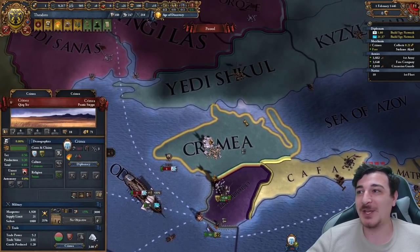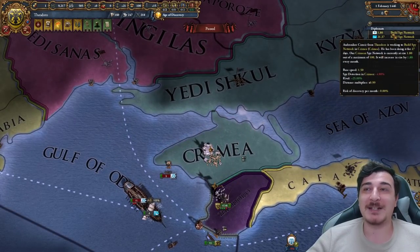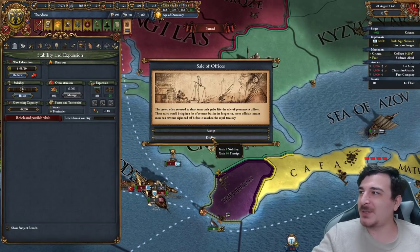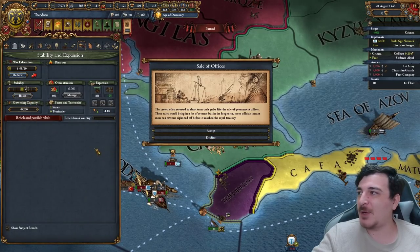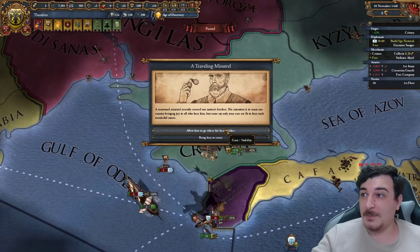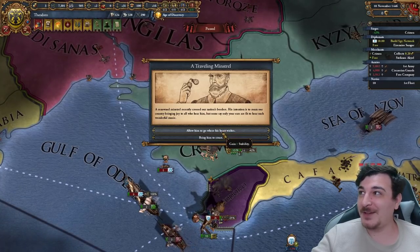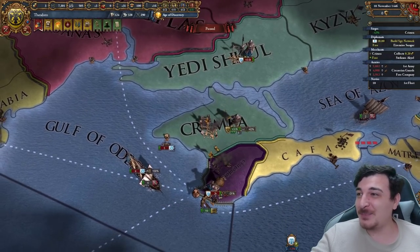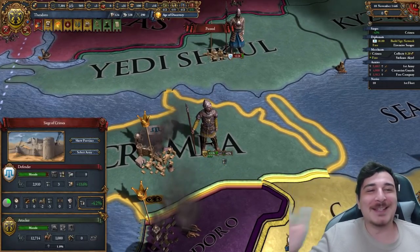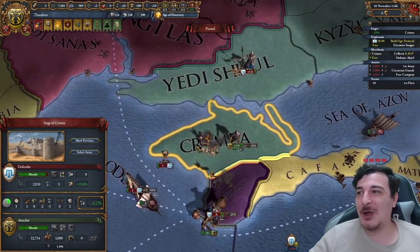Because we won the battle we can start sieging this down and get a claim back on the Crimeans, so we get some extra siege ability. We got a stability event, so we can actually stab up once and get the second stability right after that. I got one more stab event — three stability? Honestly I would trade that stability simply for a better outcome in this siege. This is taking so long — I don't know how other people manage to take this fort in four months.